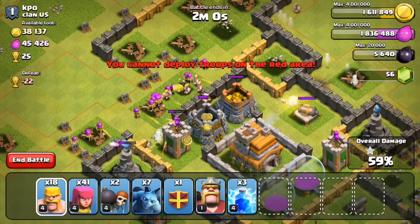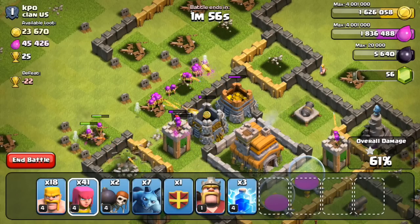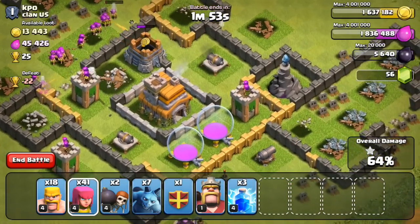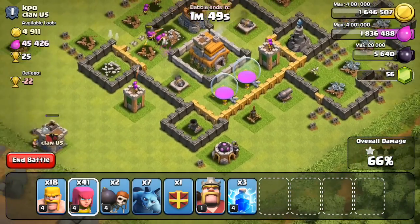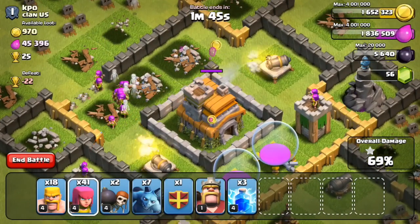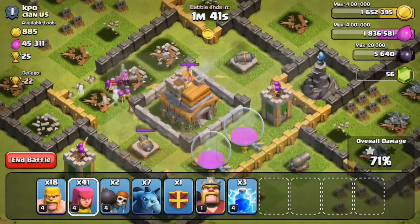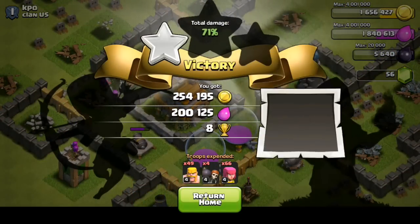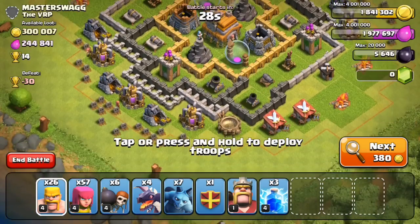They're just going to shoot over the top and get that gold. As far as elixir goes, I'm not too worried about getting to the elixir storages since I'm really just trying to upgrade my Town Hall. As they shoot those storages and the archer towers down, we're going to be at 66%. I have to decide whether I'm going to be able to get to 100%, but honestly I don't think it's worth it. I'm going to go ahead and end the battle, take my 454,000 resources, and get out of there. Really nice raid — that one was definitely pretty profitable.